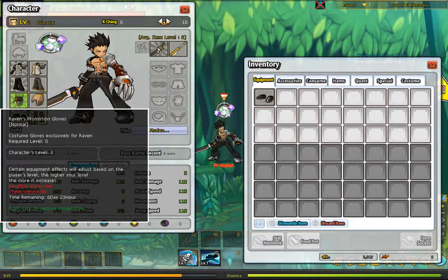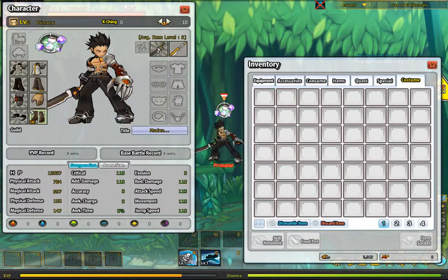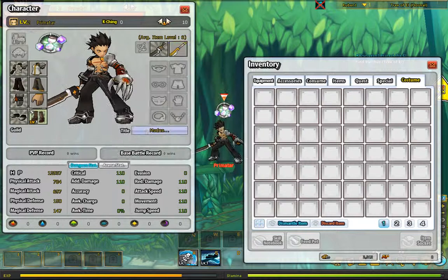We also have costumes. So let's just take off the costume. See, we don't look as good with the costume off, so I'm just going to put all that stuff back on. Because Raven looks pretty sick without the costume on. Kobo sword for beginners. Raven's promotion sword. Yeah, so those are costume items, I guess.